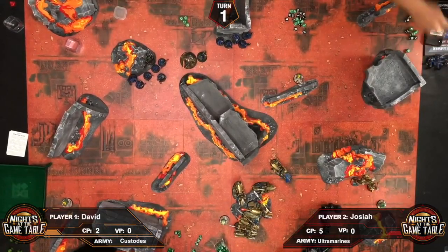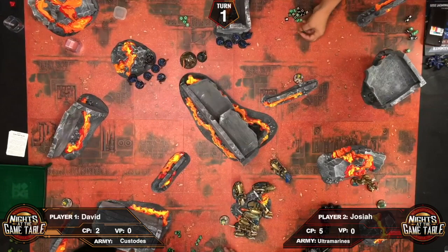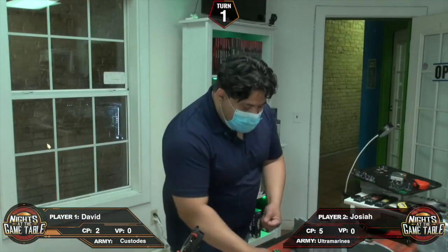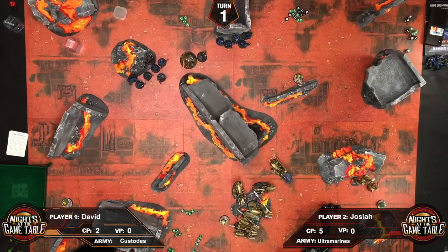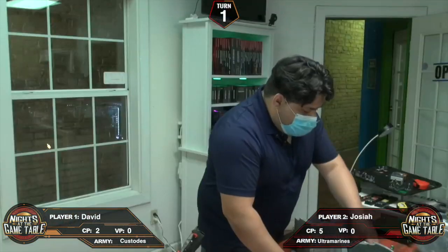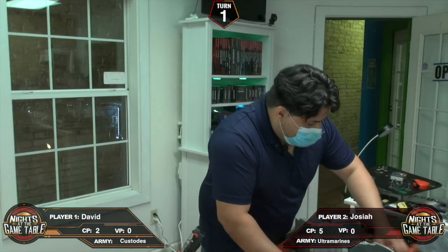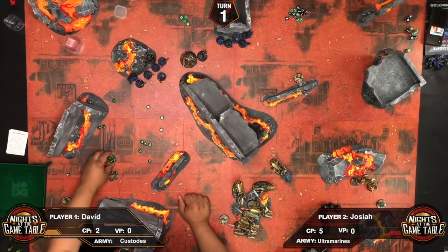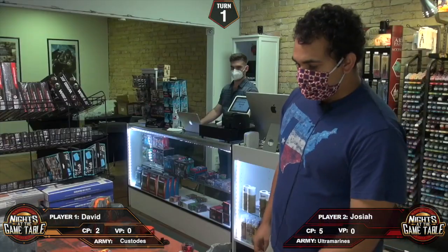David notes Josiah didn't have to stay in overcharge mode, but it proved worth it. With twenty saves to roll and two damage per hit, David counts through: one, two, three, four, five — the squad is wiped.